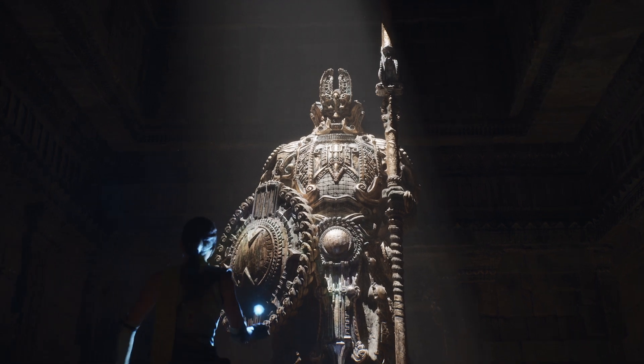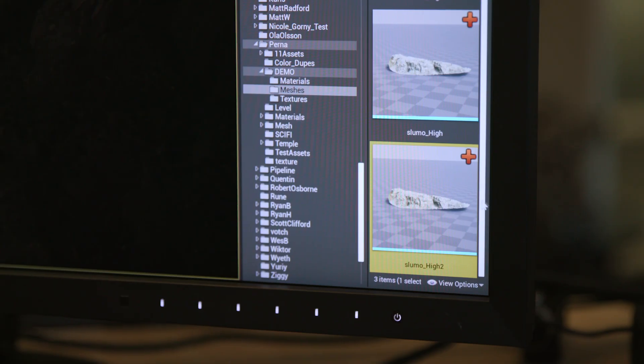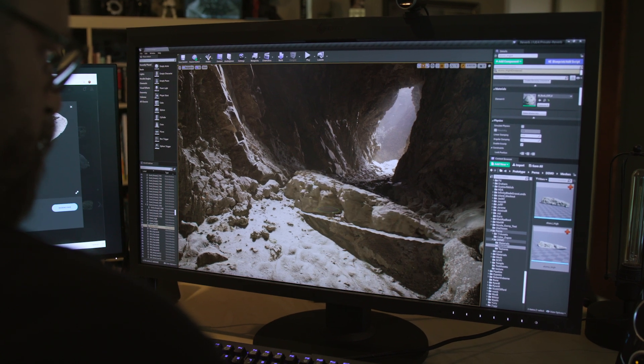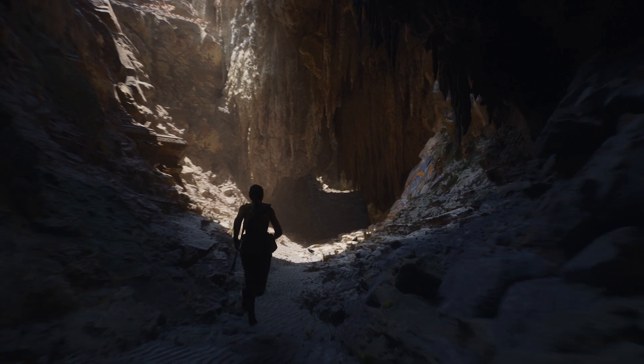Our artists spend a ton of time making these beautiful high-fidelity sculpted models and what ends up in the game is a baked-down, watered-down version of their artistic vision. The Nanite technology is a realization of the graphics industry's goal: we want artists to be able to author multi-billion polygon meshes and for an engine like Unreal to be able to ingest that, so performance becomes the engine's problem and not the artist's problem.